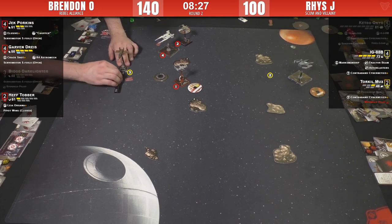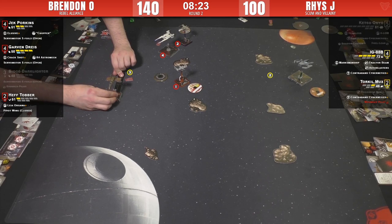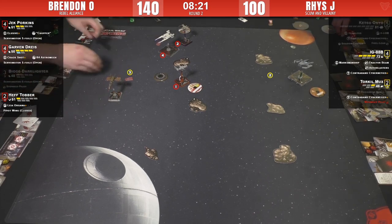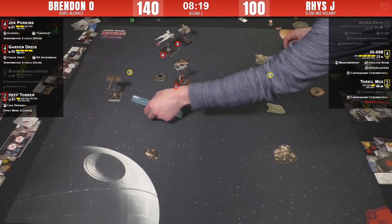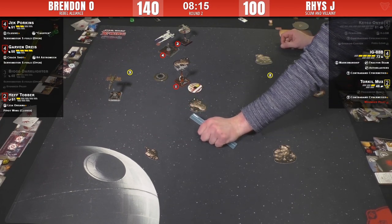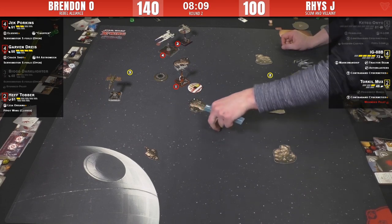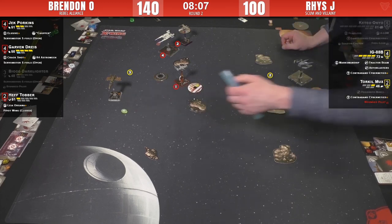Torquil going for that MOV. Garvin going to force straight with a focus and pass it off anyway. It's almost as if this list has synergy - though Torquil messes with that because he can initiative-deny Garvin down to zero. Torquil Mux is the anti-Garvin tech. Let's see what IG-88B pulls out of his hat - is he going to Manaroo-level something? I haven't played against, with, or seen that card on any table. It's good times - the staple is strong.